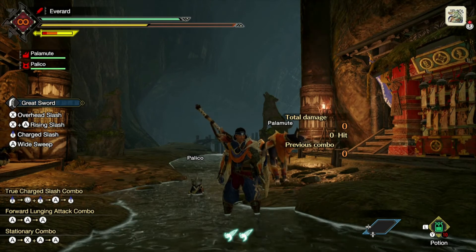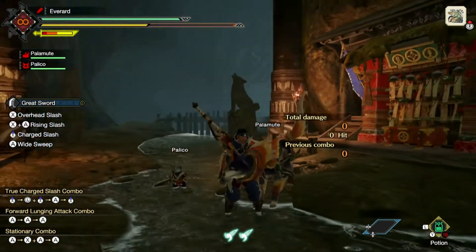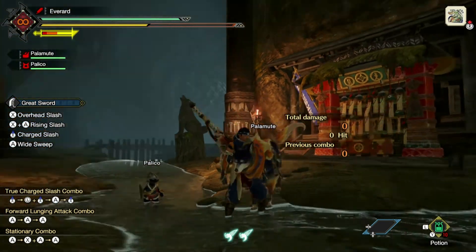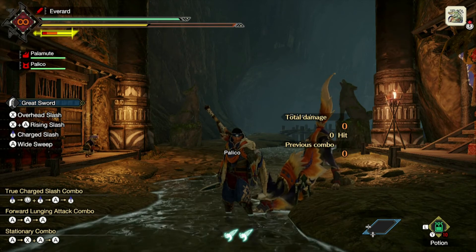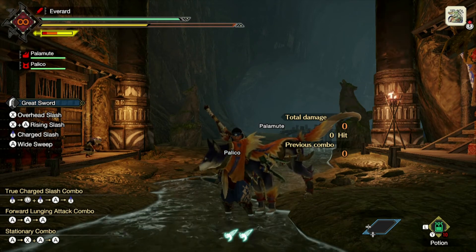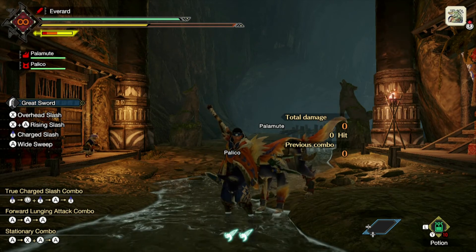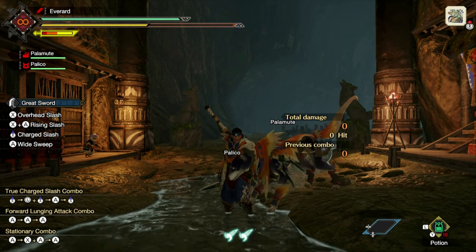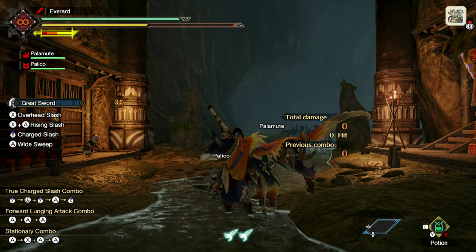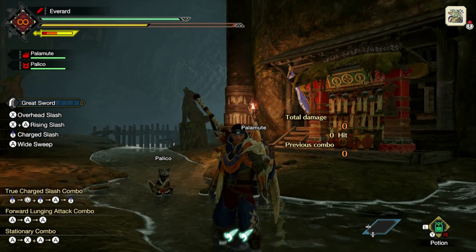Exiting the tutorial — this is quite cool. You can see the combat button layout in the bottom left: charge slash combo, forward lunge attack combo, and stationary combo. That covers basic combat. Coming up next time on Monster Hunter Rise, we'll do some more training and then move on to the next quest. Thanks for watching — if you enjoyed the episode, like, share with a friend, and hit subscribe to help us reach 1,000K subscribers. Ring the notification bell to stay updated on new videos. Stay active, stay supportive, and see you next time!